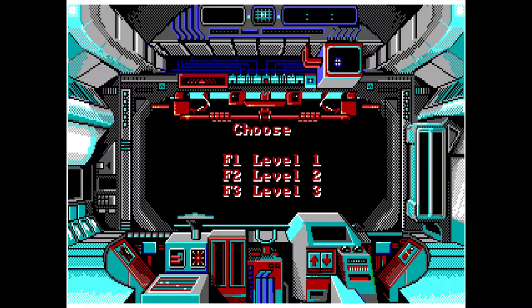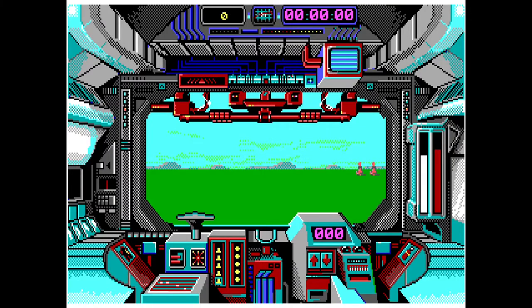Choose our level. So we've got level one, level two, or level three. Pretty self-explanatory. Let's go with level one. And we have a first-person view, and we're moving — we're in motion.